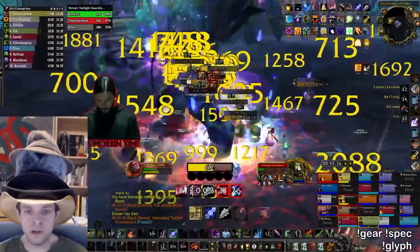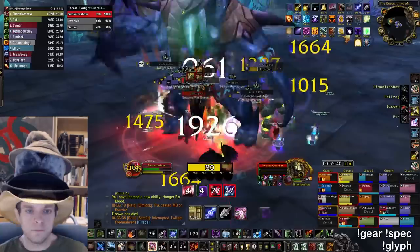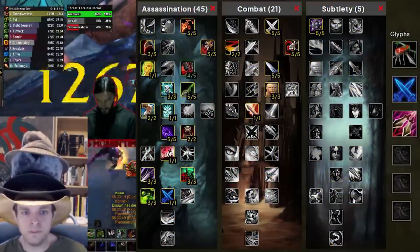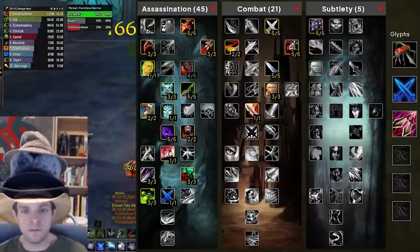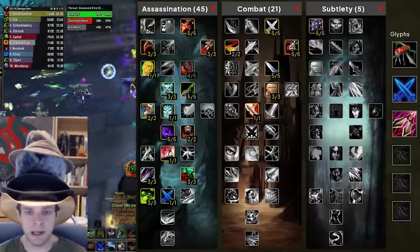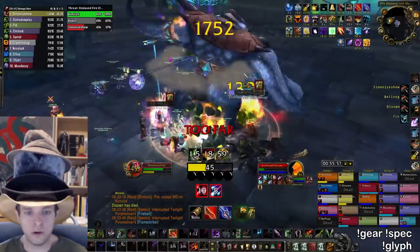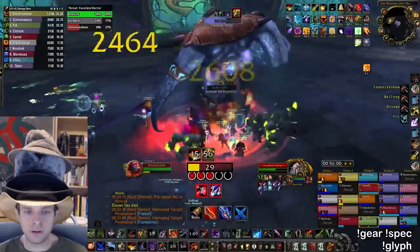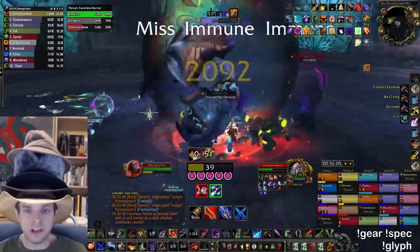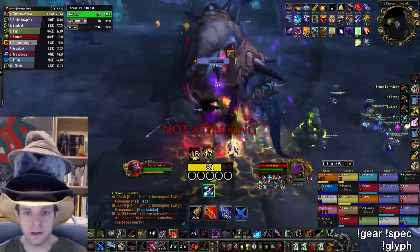First let's talk about what the rogue needs to do to make their damage really go crazy on a pull like this. First, the talents. The ideal build is a 45/21/5 mutilate blade flurry build, which goes for Focus Attacks, full ranks of poison talents, and Blade Flurry in combat. Luckily this is a build that has good use in other areas of Ulduar as well, like Kologarn and Oriaya, so you won't be bringing the spec just for a single trash pull. Between standard combat and standard assassination builds, assassination is definitely preferred for the giant trash pull because the Focus Attacks talent is just too good.